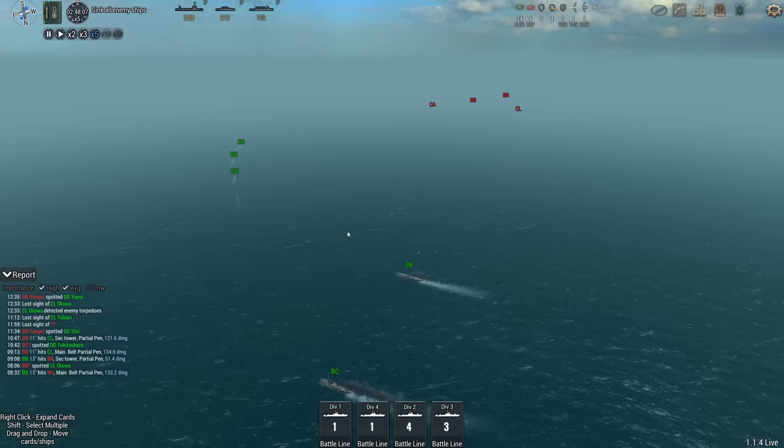Go with AP against the Ding Zhao — we can surely pen that, right? Almost nothing for armor. That was a partial pen. A main gun shell was blocked? The armor pen makes absolutely no sense in this game. 67% chance to pen. Maya shouldn't be firing at the Nigitsu because she's slightly quicker. 8,000 damage — beautiful.